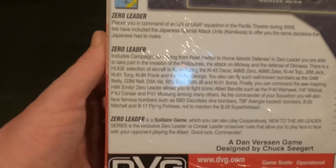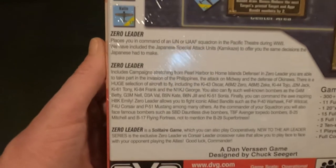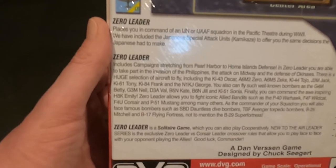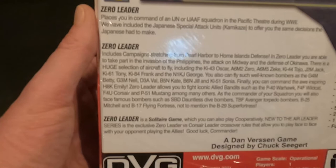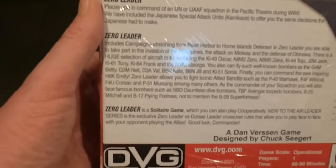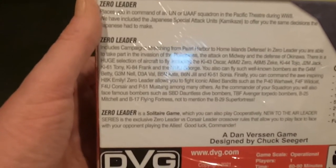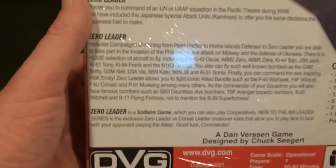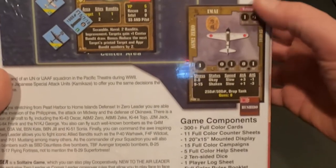Zero Leader allows you to fight iconic allied bandits such as the P-40 Warhawk, F4F Wildcat, F4U Corsair, and P-51 Mustang among many others. As the commander of your squadron you will also face famous bombers such as the SBD Dauntless, TBF Avenger, B-25 Mitchell, and B-17 Flying Fortress, not to mention the B-29 Super Fortress. Zero Leader is a solitaire game which you can also play cooperatively. New to the series is the exclusive Zero Leader versus Corsair Leader crossover rules for face-to-face play. Great artwork on the box as usual.